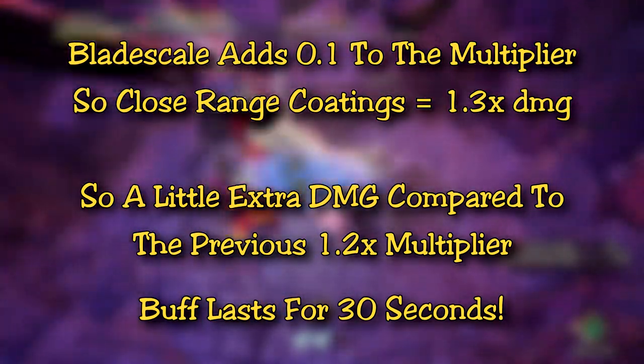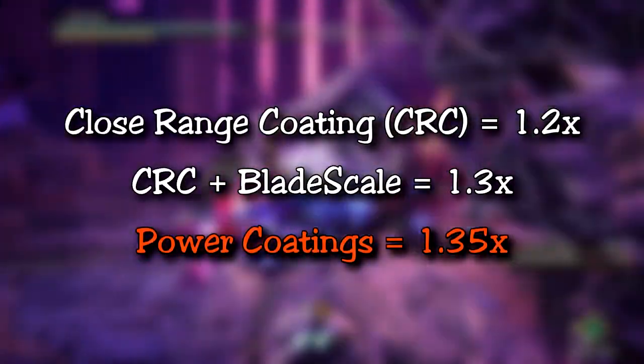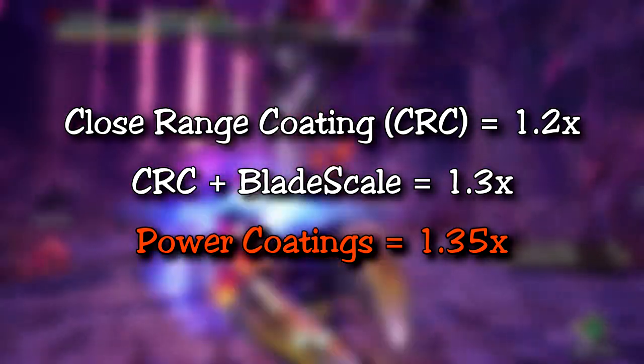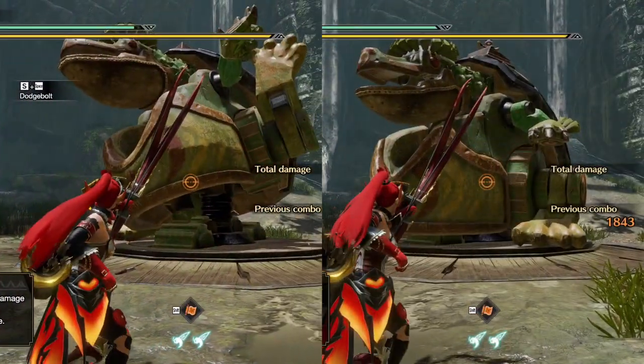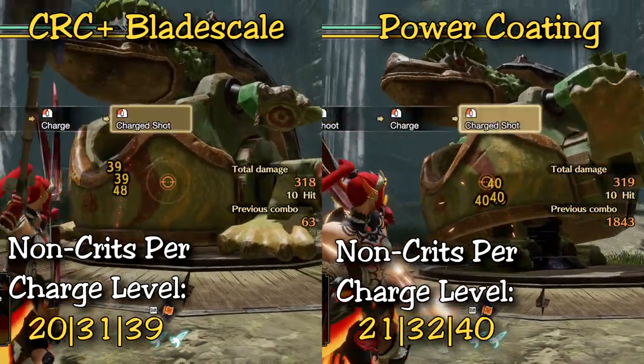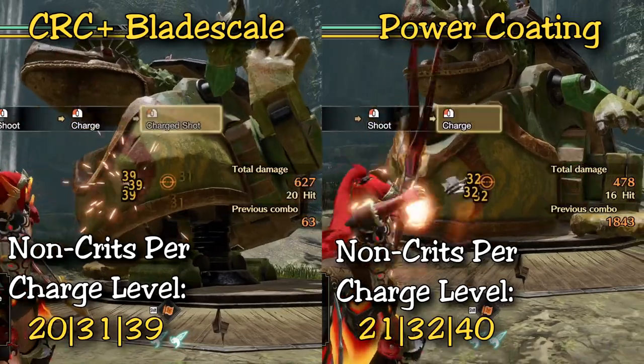That's some good extra damage for basically no extra actions besides dodge bolt, which you are already doing. Now, power coatings are still better — they are a 1.35x multiplier — and you can see in this video that the damage values on the right are slightly higher with power coatings than close range with blade scale on the left.